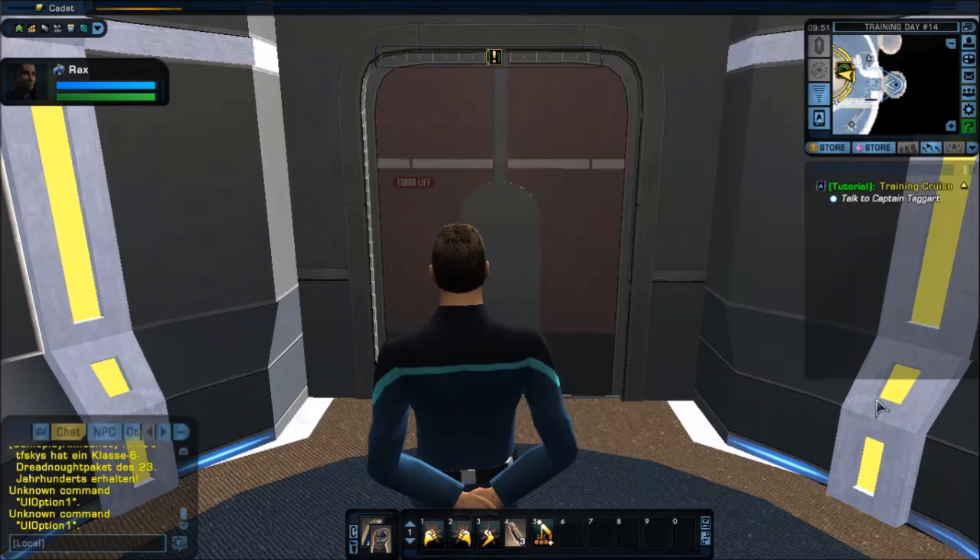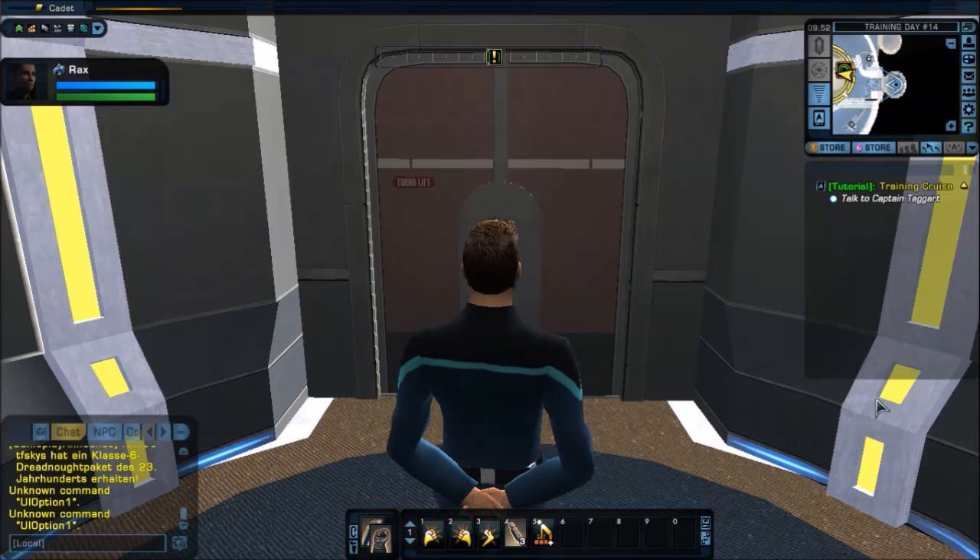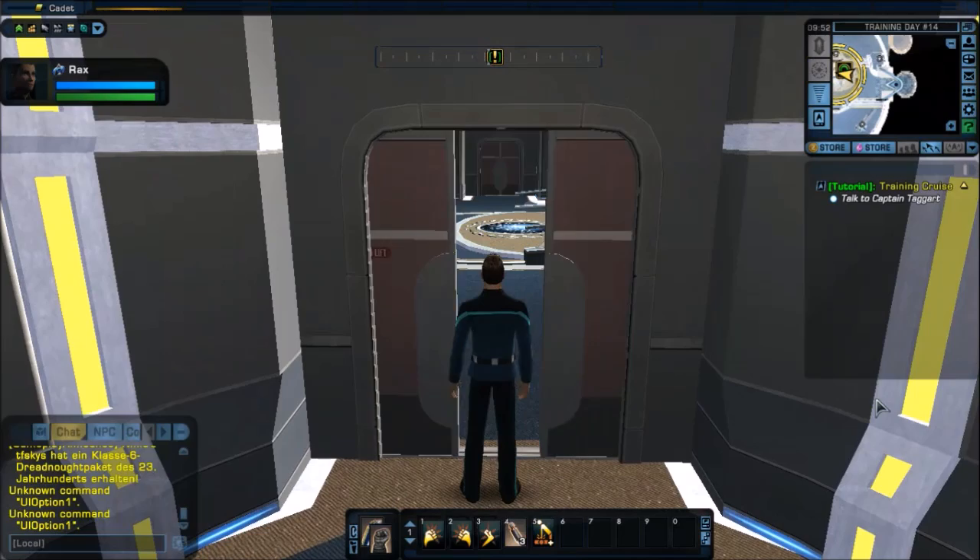Hey guys, we are back with Star Trek Online. We're continuing right where we left off, just about to enter the bridge of the USS Artemis — the ship where we have been assigned first officer.